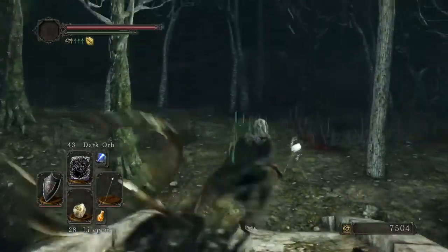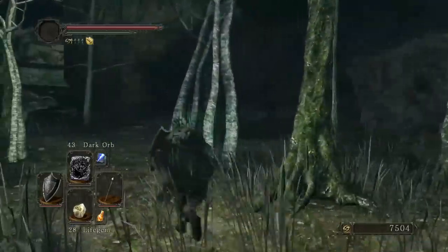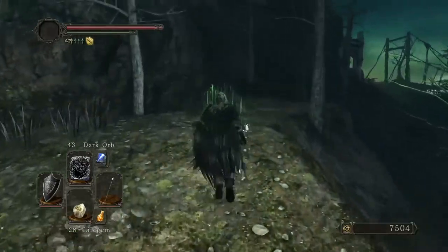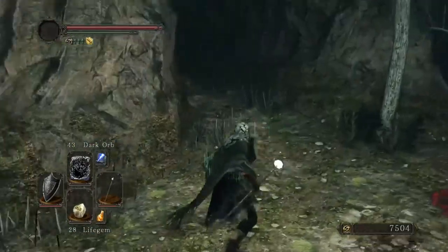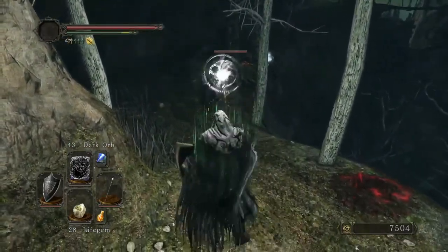They don't drop their weapon though, which is a shame — would've been cool to see what weapon that would be. Be careful, there are a lot of these guys — more than you think. They like to hide and ambush out of nowhere. The worst part is their weapon does magic damage, so you can't even block it entirely.